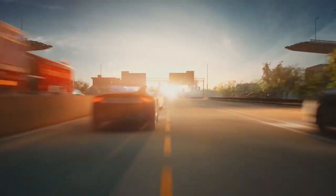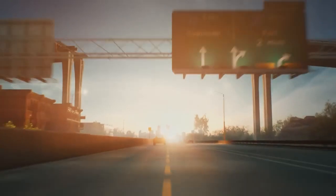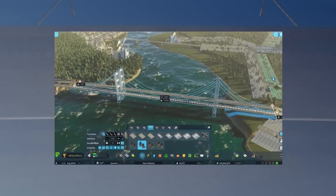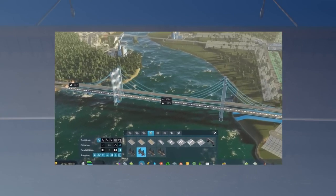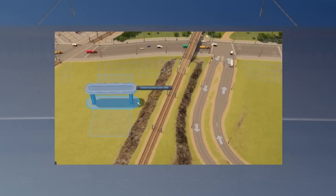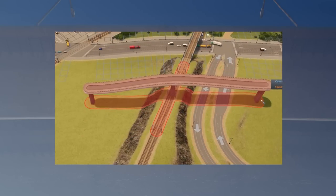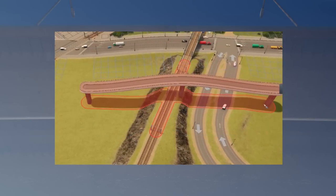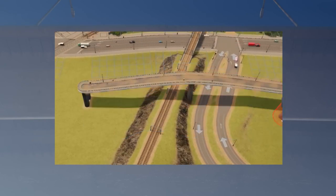Bridge construction doesn't sadly work like in the CGI trailer. Instead we are able to drag a bridge again and it's immediately built up. Personally, I have nothing against that. But it seems like the bridge building mechanic hopefully isn't attached to the terrain anymore — that sucked so hard in CS1 and made building bridges a real pain.